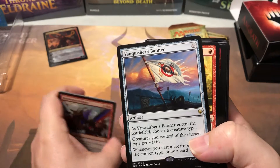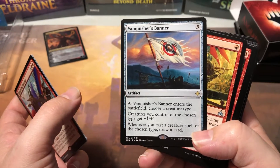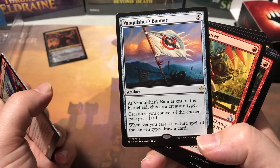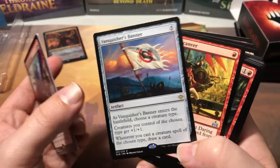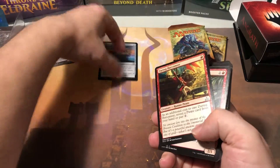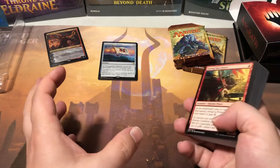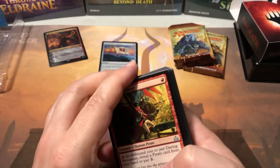Here is the actual value in here - there is one valuable card, and that is Vanquisher's Banner. Great card, five-drop artifact. When it enters the battlefield, choose a creature type; creatures you control of that type get plus one plus one, and whenever you cast a creature spell of the chosen type, draw a card. Card draw is huge, so that's a big card. These decks you can usually get for around $10-11, sometimes on sale as low as $8, but that card's only like $6-7 so you're still losing a little bit.